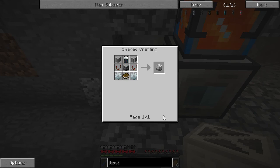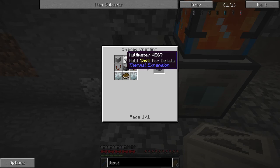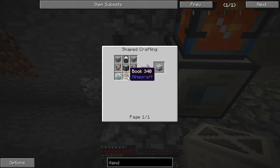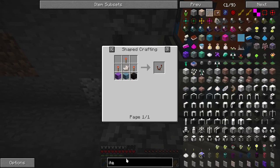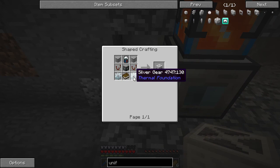The recipe isn't too bad — a little bit involved, but not too bad. You need a machine frame, a multimeter, some plastic sheets, redstone comparators, a silver gear, and a book. The book is vanilla Minecraft; the comparator is vanilla Minecraft — redstone torches, quartz, and stone. Silver gears are just silver surrounding iron. The book is leather and some pages.